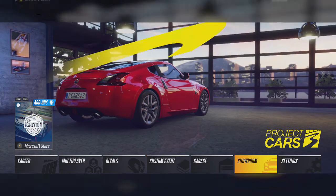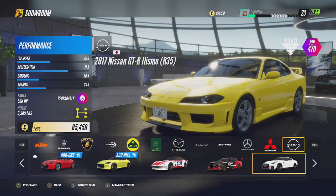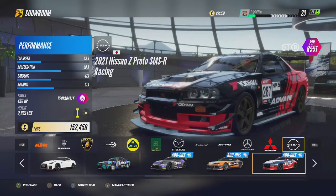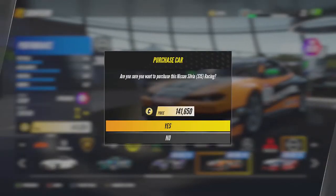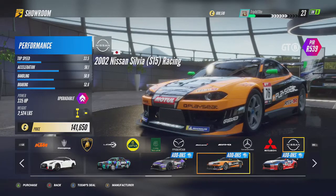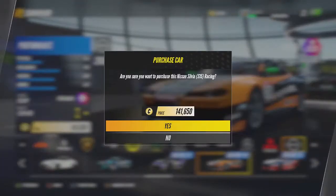What you need to do is go and buy the car first. So you go to the showroom and then once you've found the right car you go ahead and purchase it. It's that one right there, the orange one, and it costs 141,650 coins. Obviously you need to have the Power Pack DLC installed.